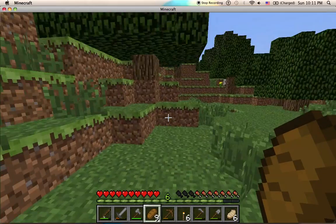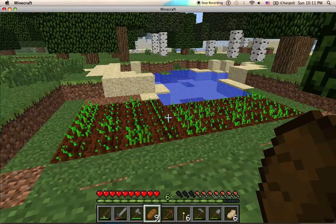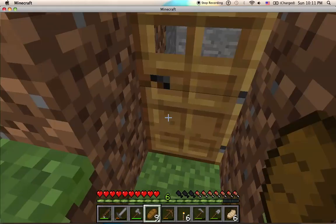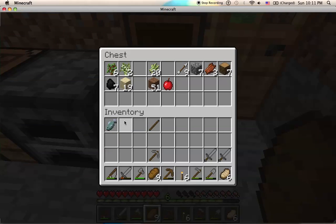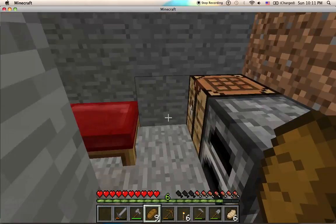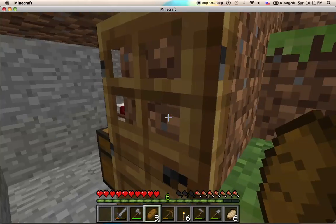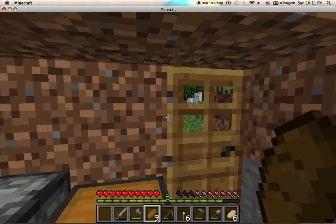Have a little cave base to hide in, slept in the bed for spawn reset, and have a wheat farm going already. This pretty much has you set up for surviving. Wheat will keep growing as long as you fish regularly or just keep expanding the farm — you shouldn't run out of bread. Or just go hunting for bone meal. I think that's actually long enough. Bye!